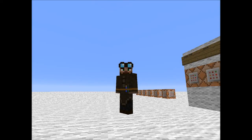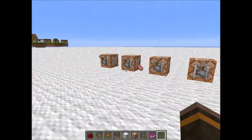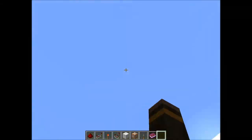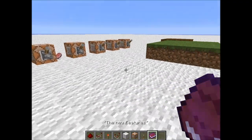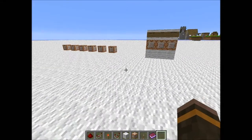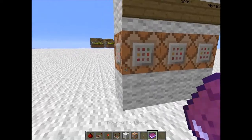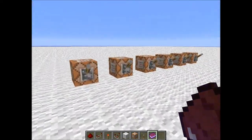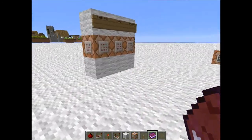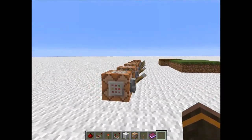Hello guys and welcome — this video covers command blocks, white wool, villages, and new features added in Minecraft snapshot 13w36a. I apologize if I don't get something right because I learned these on the spot, spent about 30 minutes trying to learn everything, and I'm not even sure if the wiki is fully updated. Anyway, let's get started with the features that were just added.